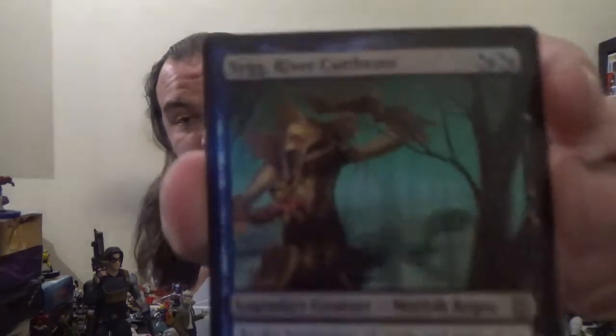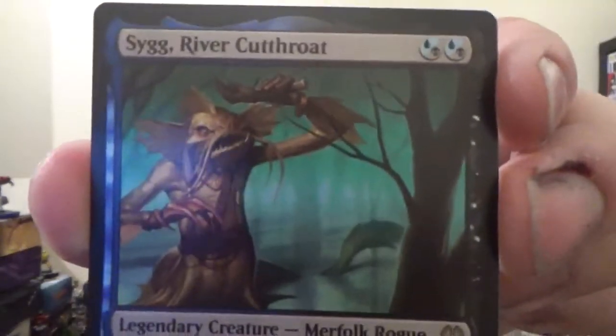Next up, Sygg, River Cutthroat — a 1/3 legendary Merfolk Rogue for two mana, either blue or black. At the beginning of each end step, if an opponent lost three or more life this turn, you may draw a card.